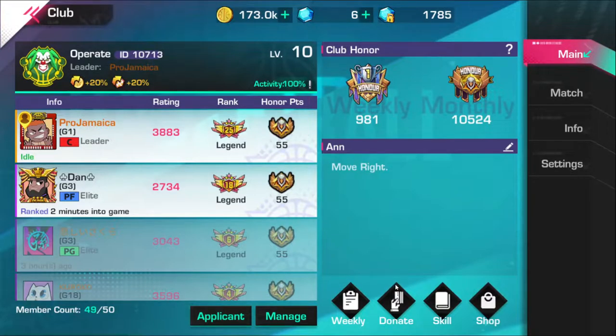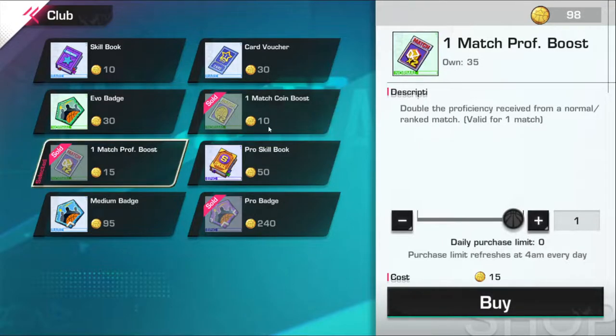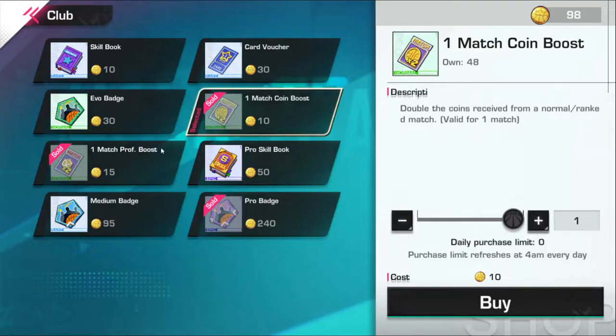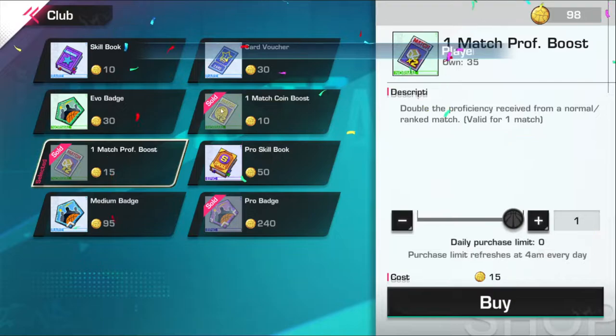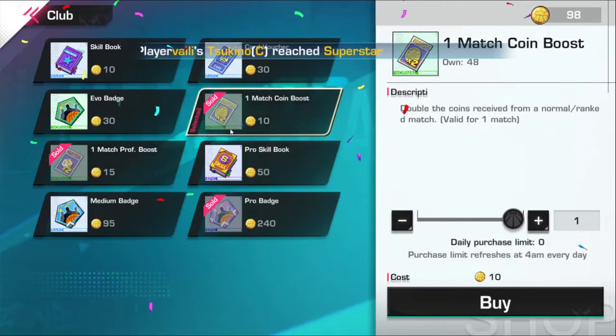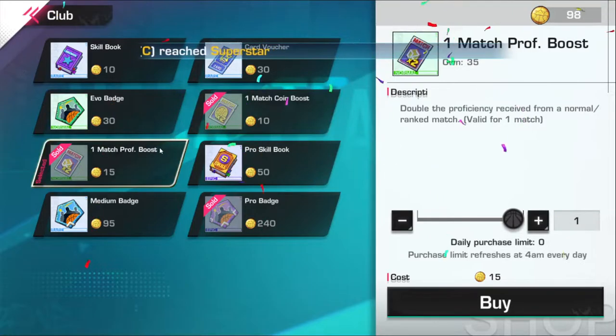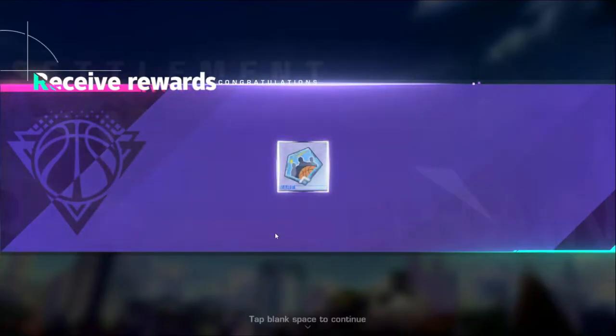So you already have the battle pass and monthly card, and you can see how the game is going — you're farming more easily. Now you want to go into your club and make sure you buy the match coin boost per day, because this is how you're gonna farm as efficiently and quickly as possible. Make sure you guys are clearing out the club shop weekly to get these points and farm efficiently so you can keep stacking up.